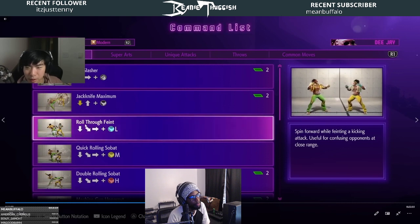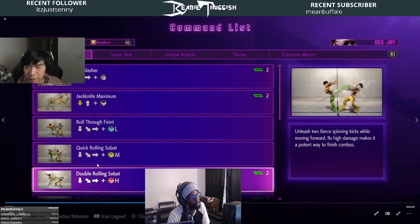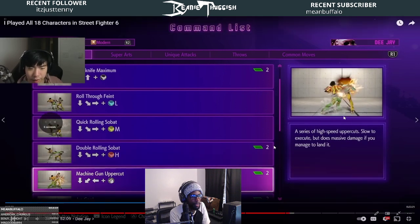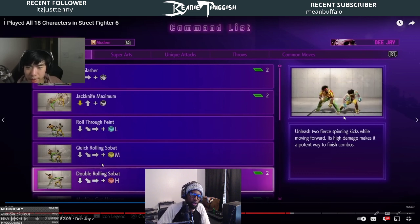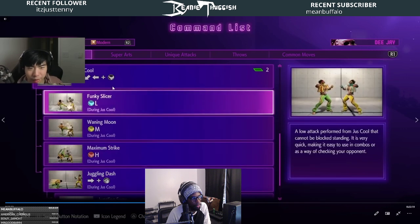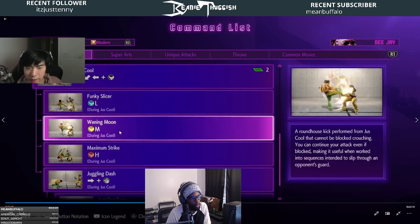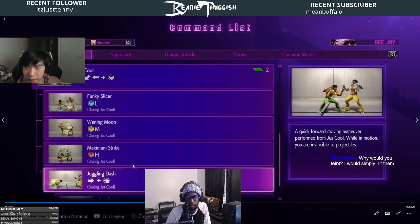He has the Sobat kicks — the light one is a fake, the medium one actually hits, and the Double Sobat with heavy leaves him standing. It says 'unleash two fierce spinning kicks — high damage, potent way to finish combos, and it leaves him standing,' which if it's plus enough could lead to loops or mix-ups. This is the sway option: he does a low, he does an overhead, and he also has a dash-in and a dash-back.